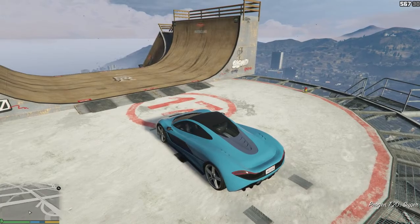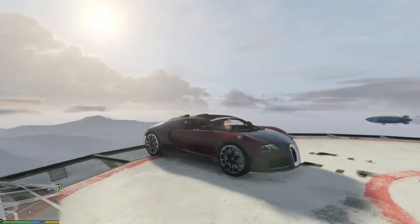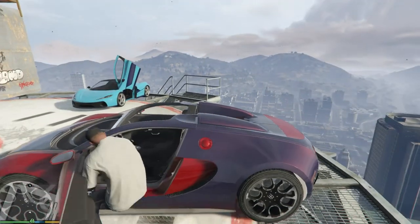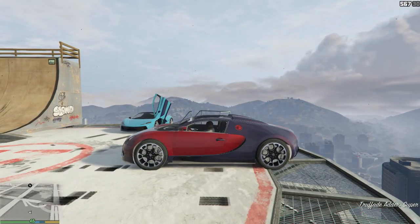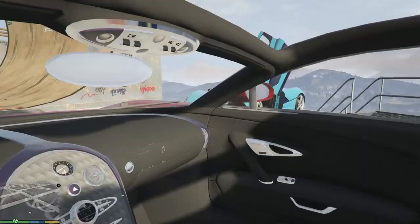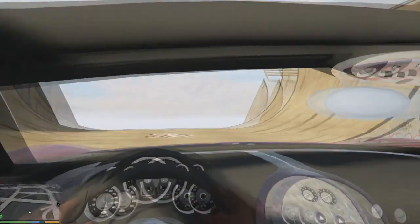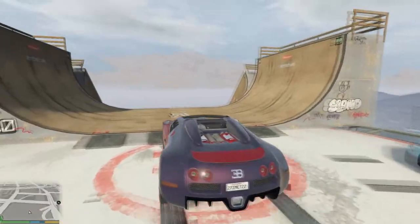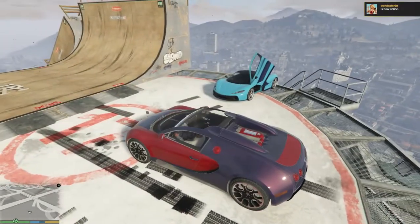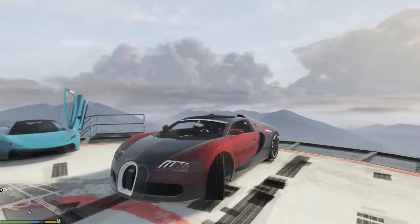I spawned in the first car, which is the Bugatti Veyron — pretty sweet car. It actually replaces the Adder, which is based off the Bugatti. It's a convertible, the inside is pretty nice, the speedometers and all that good stuff work. The really cool thing on this car is the spoiler — it actually goes up kind of like the Progen T20, and goes up and down as you speed up.